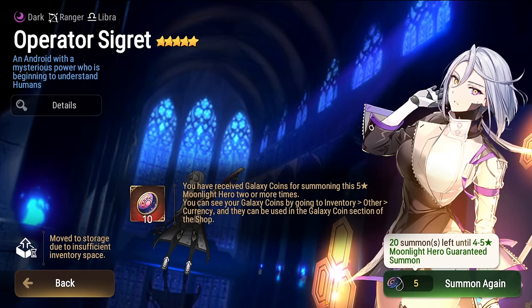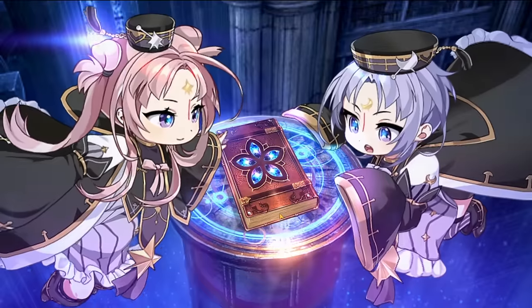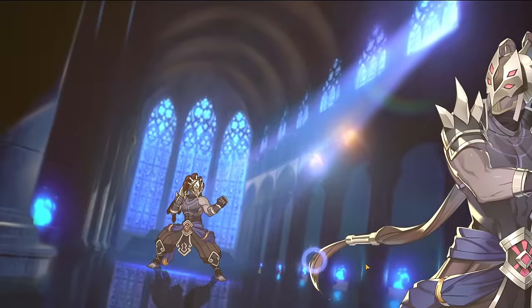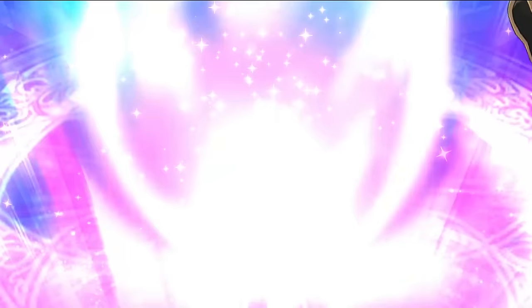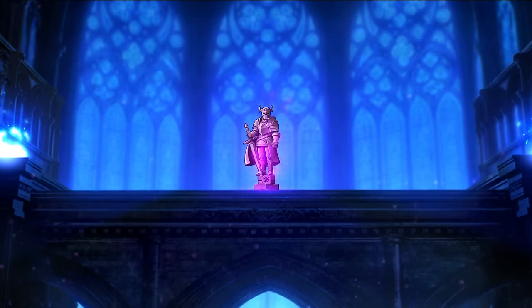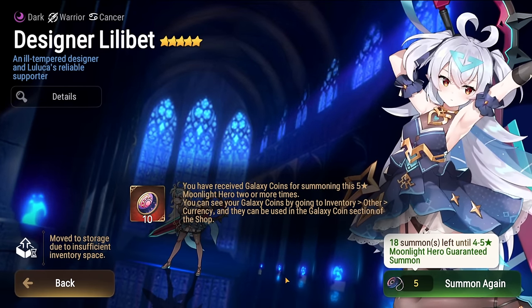Oh here we go — it's a Ranger. Operator Cigarette! I do already have her, but that is pretty cool, guys. Op Cig. Very, very nice. Oh wait, no, hang on — I was not expecting it so fast. A Warrior? Dilibet! Hey, not too shabby. I wonder if we're gonna see a light Lilibet come out — I don't think so, because they're already doing the fashion side story with Dilibet and stuff. I don't think they're gonna make a light version of her.